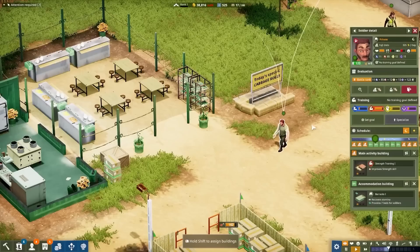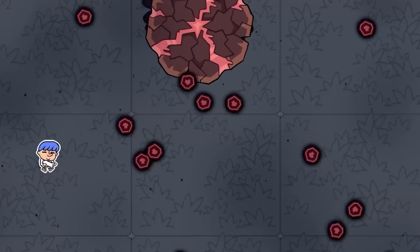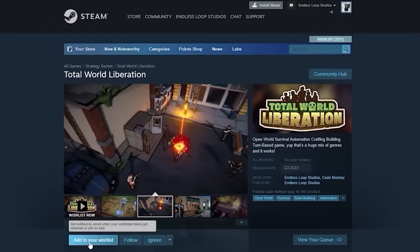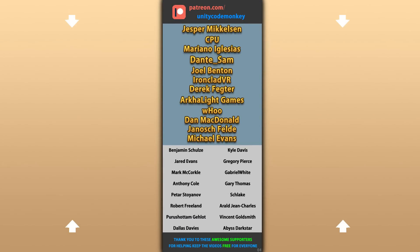Alright, so that's 10 awesome new games made with Unity launched in March 2023. I hope this list helped you see how capable the Unity engine is — the only limits are really just your own skills and imagination. Check out my own Steam game, Total World Liberation, and add it to your wishlist. Hope that's useful, check out these videos to learn some more, thanks to these awesome Patreon supporters for making these videos possible — thank you for watching and I'll see you next time!